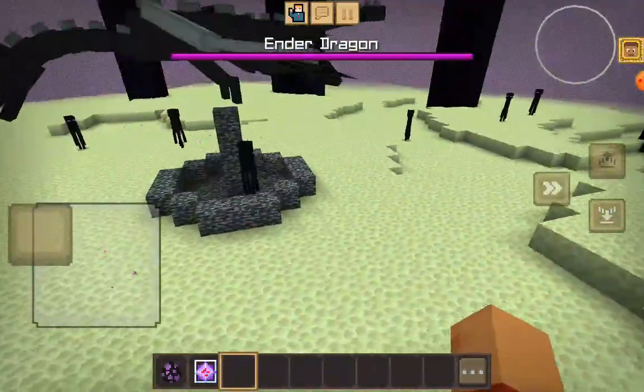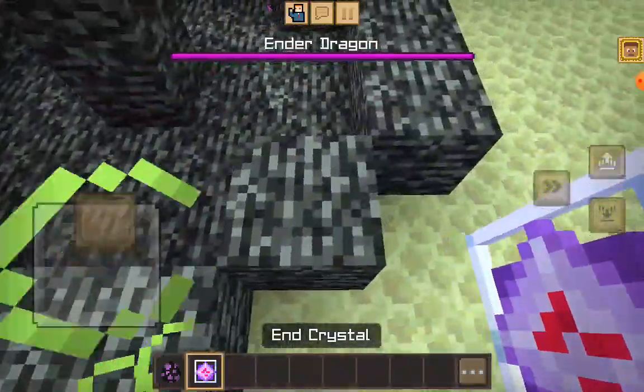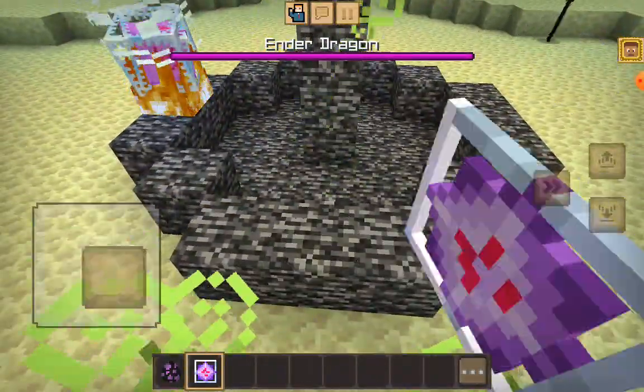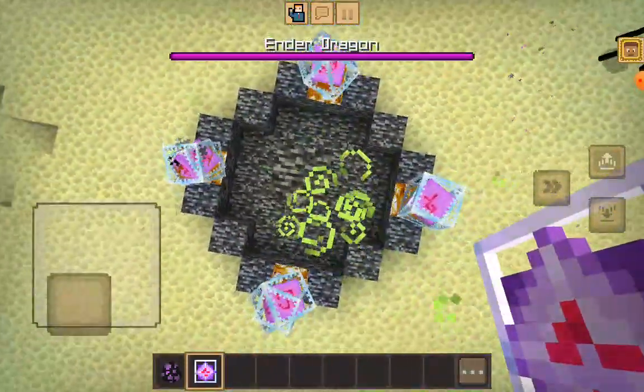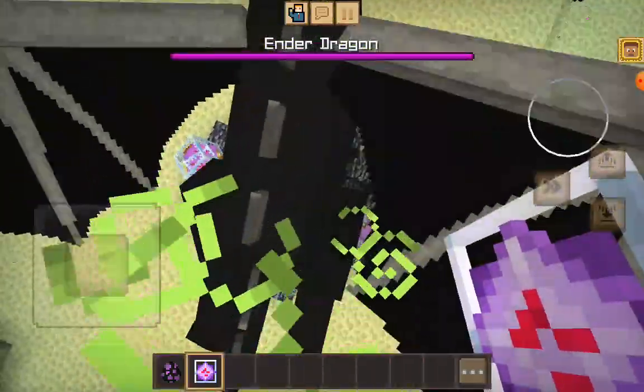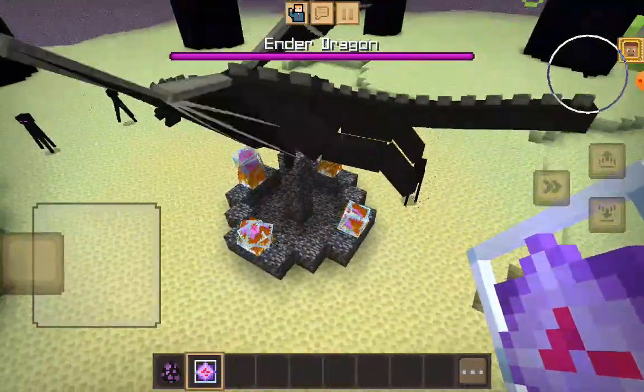And when you summon it again, you use 4 End Crystals, placing them at the Ender Exit. Place the End Crystals on the Bedrock there.